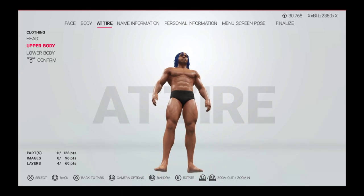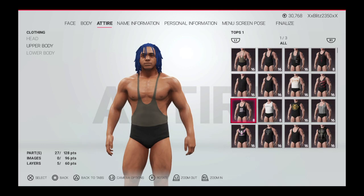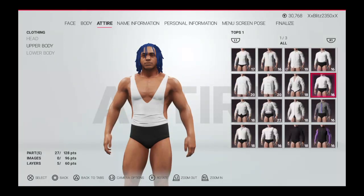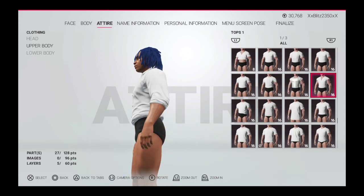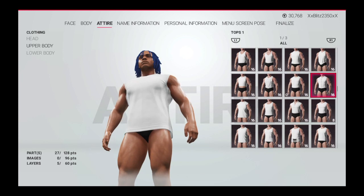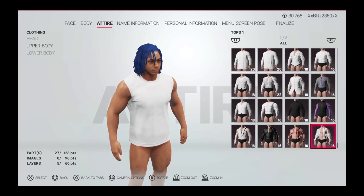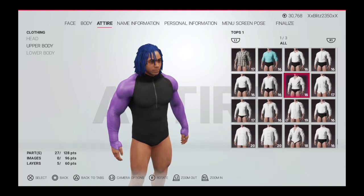Now for clothing, I kinda want to get — I'm gonna see if they have it — like a grey hoodie or a regular hoodie. They might only have it for an entrance. Let's just try to look for a jean jacket or something.